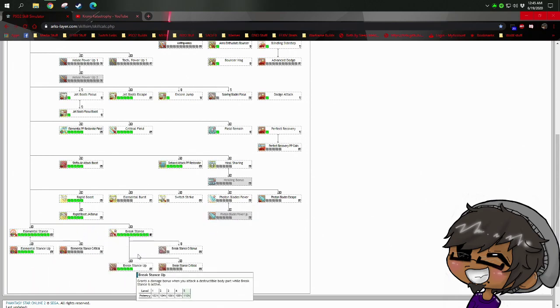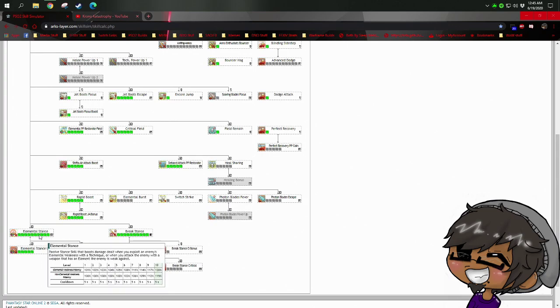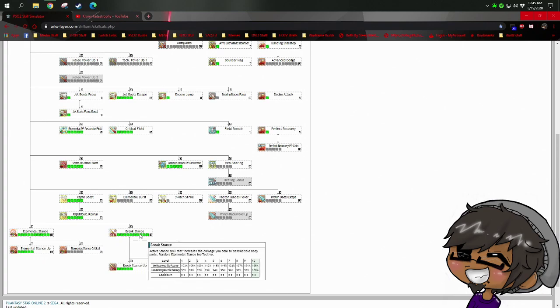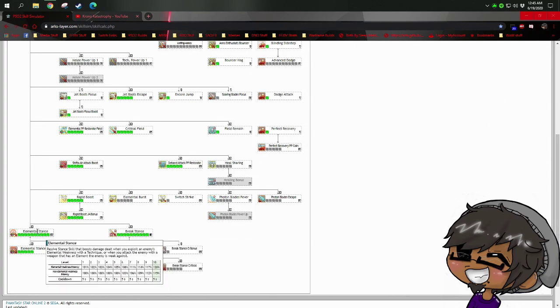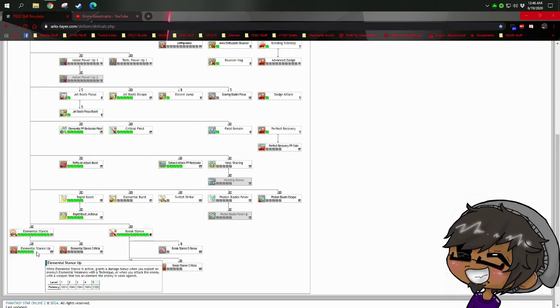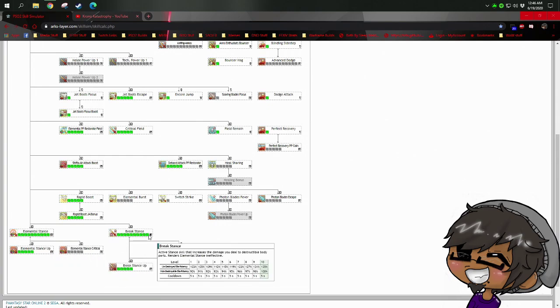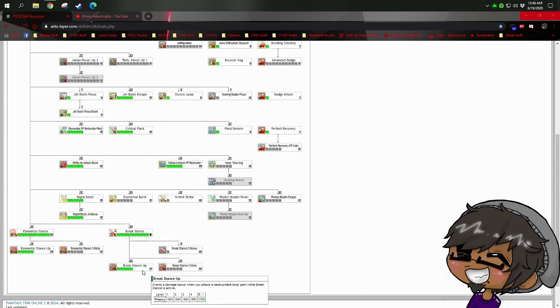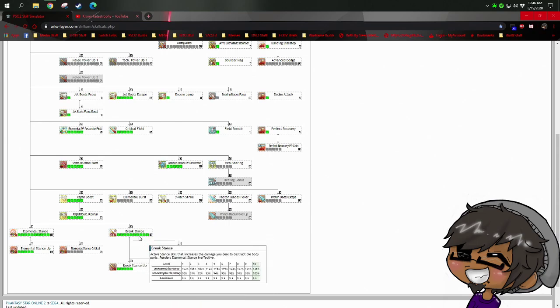On stances — you use both. Elemental Stance is great and does a lot of damage, but if you have a breakable part, Break Stance does more damage even with the proper element, because you still get the elemental weakness bonus plus the Break Stance multiplier on top. I'm pretty sure Break Stance always wins out in that situation, especially on Magatsu. If we find that's incorrect, just drop Break Stance — you have points to work with and we can discuss where to put them.